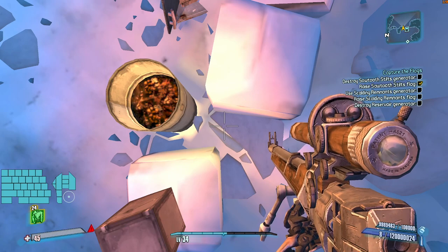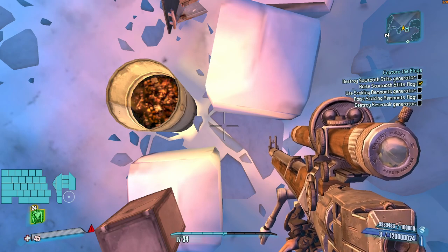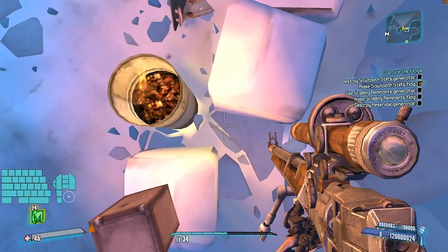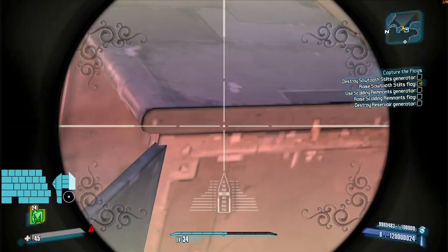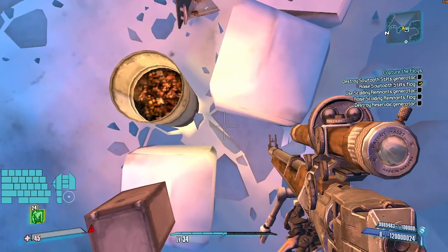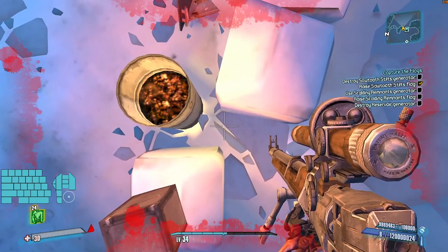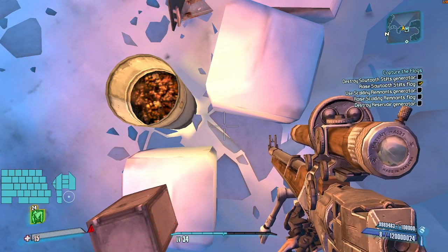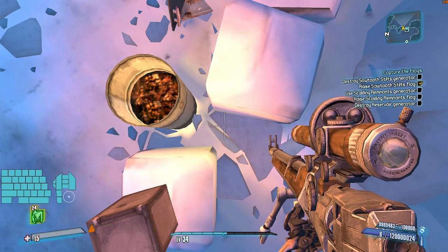We want to be pretty much at 15 health or lower when that cutscene starts, because this barrel does 15 damage per tick. That means after the cutscene plays we can turn into the box and then down ourselves within one damage tick. You come to about here, tap A to get on top of the barrel, take a little bit of damage until you're at 15 or lower, and then tap D to get back off of it.